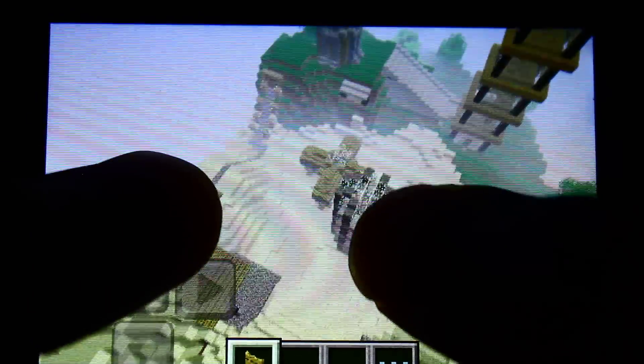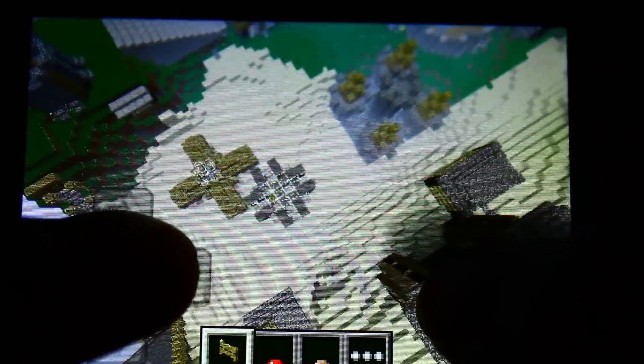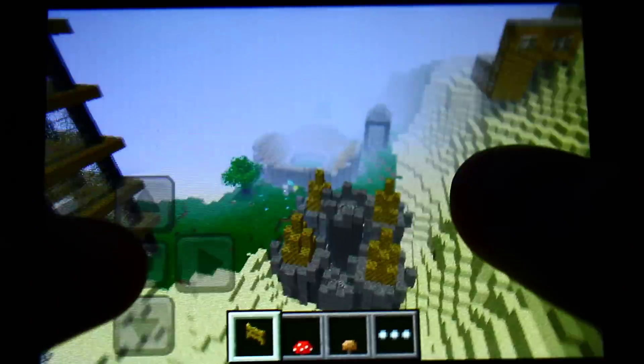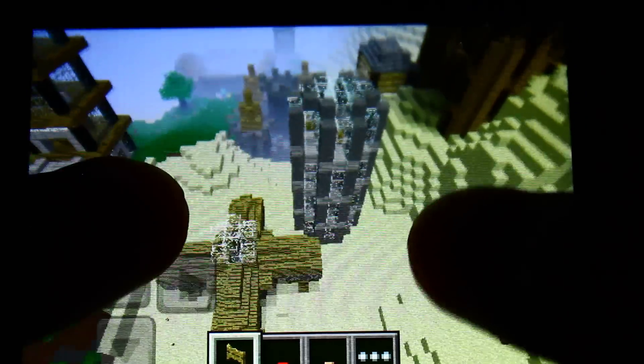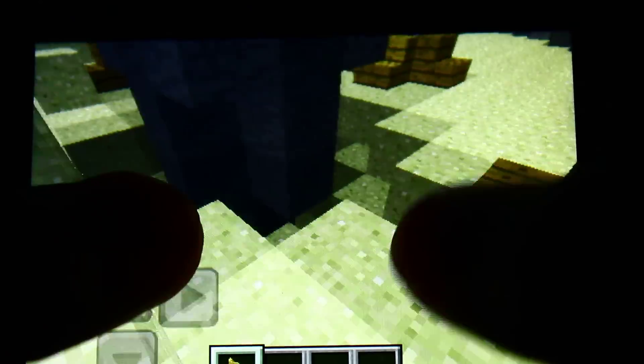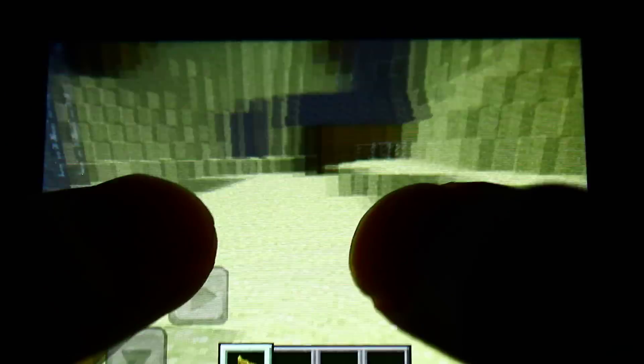We're at the corner now. I have no idea what these are — I believe these are buildings of some sort. Let's see. These are of course some kind of housing of some sort. I don't want to get stuck here.